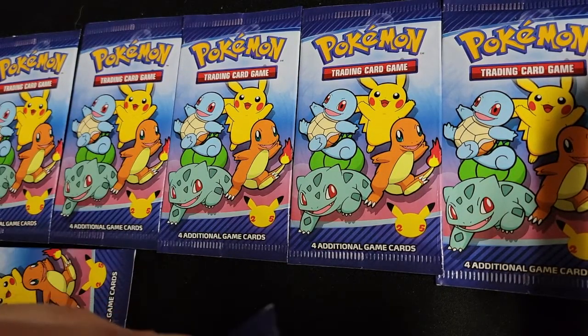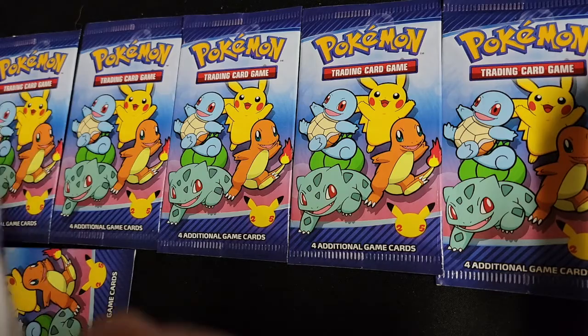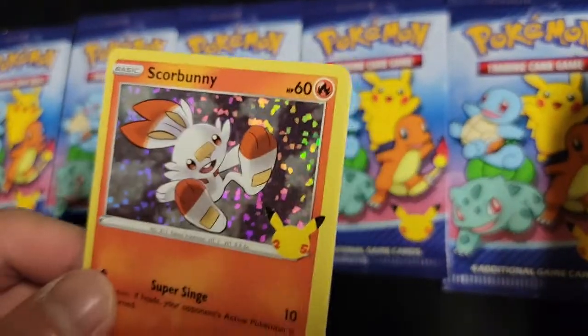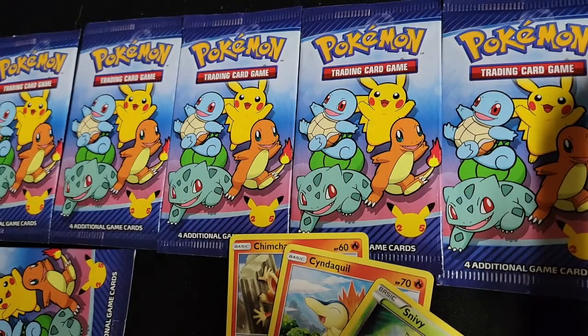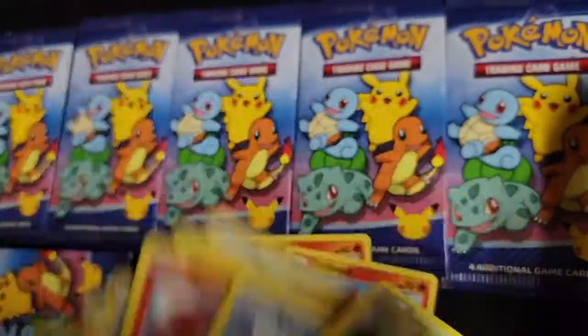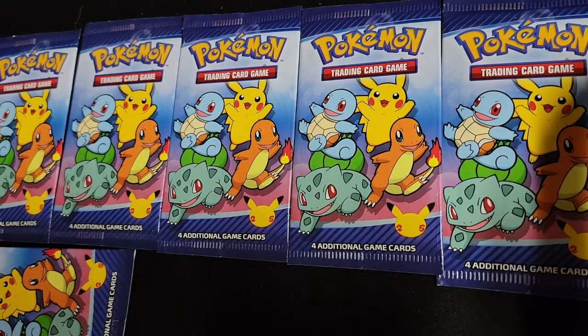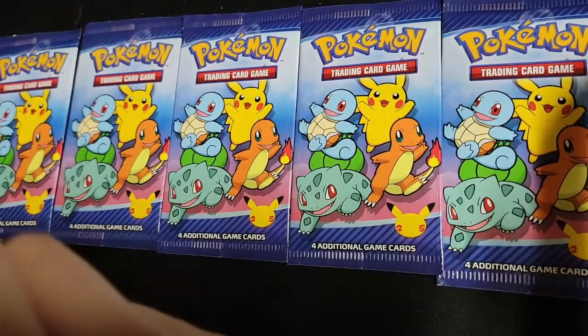I'm going to finish it up with the final seven packs. We got a Scorbunny in holo, Snivy, Cyndaquil, and Chimchar. Chimchar and Cyndaquil are new additions. We are now at 15 cards — looking for 10 more to complete the full set.